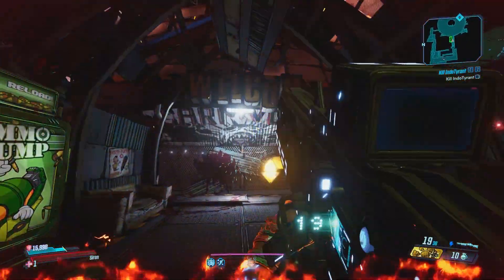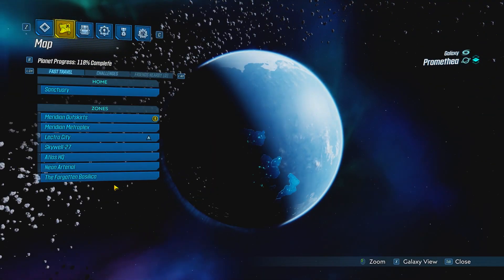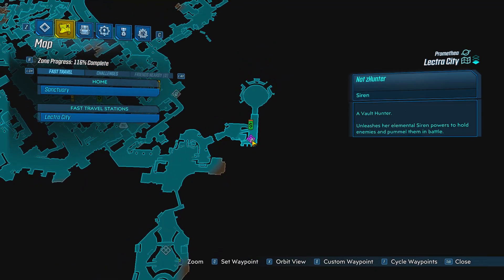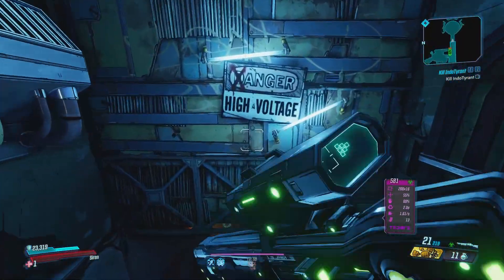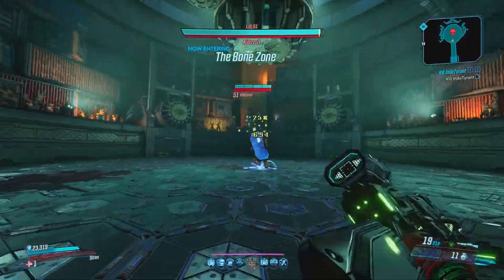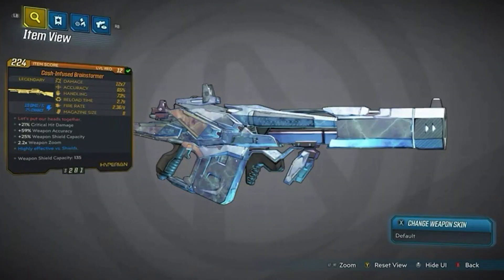You can farm the Transformer from Kilovolt. You need to have completed the side quest called 'Kill Kilovolt' given to you by Moxxi. Make your way to Promethea, go to Electrocity, and make your way to the marked location on the map. Quick tip for console players: if you down yourself and bleed out after you kill him, you can drop down again and he will respawn without having to save-quit.